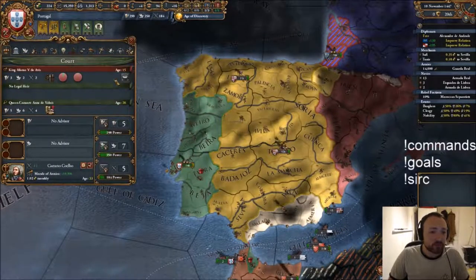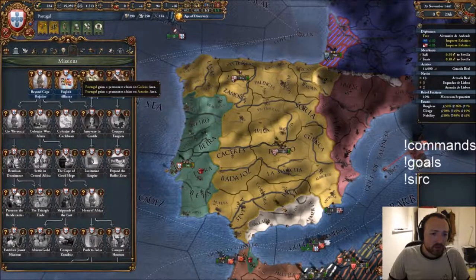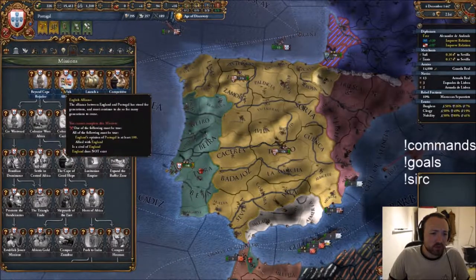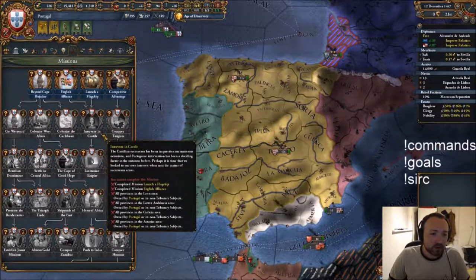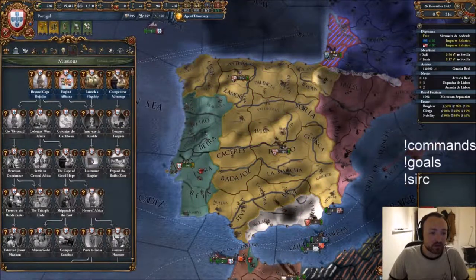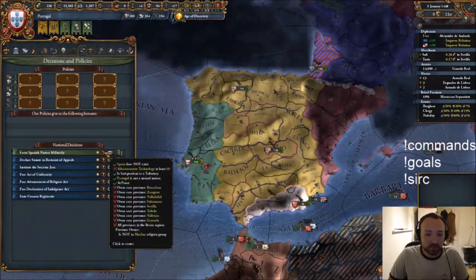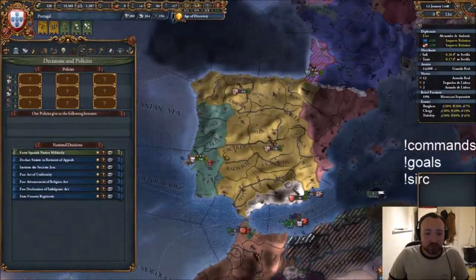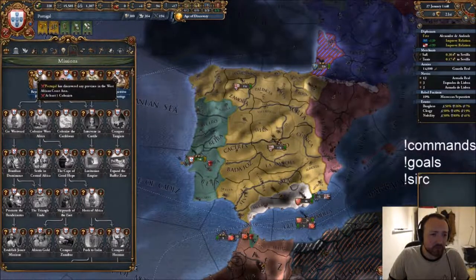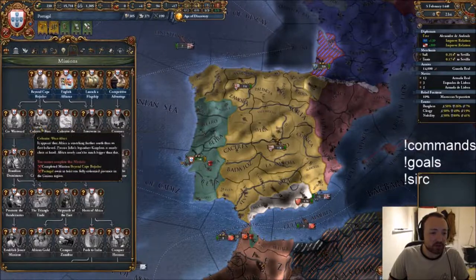Also in this you have a number of missions which can be found under your missions tab. There's an English alliance mission, and I've gained claims on some areas. Oh - this is to do with forming Spain basically. If I capture all of Spain I can form it militarily which I really don't want to do. Cape Bojador - I've had to discover it. Portugal has discovered any province in the West African coast area and I have at least one colonist - that gives me better chance to colonize and loads of colonial options which we definitely want.